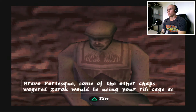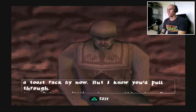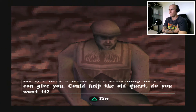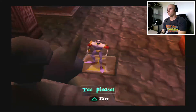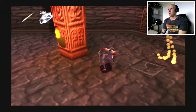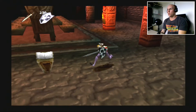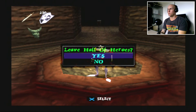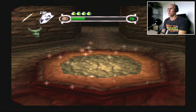So we'll go back down to old Ironhammer, or whatever his name was. 'Bravo, Fortescue! Some of the other chaps said Zarok will be using your ribcage as a toast rack — but I knew you'd pull through. Here, I have a little extra something I can give you. Could help the old quest. You want it?' Yes! Ah, just money — just gold coins. Oh, that doesn't matter. Rightio, let's go back to the map, save our game, and see what level we're going to take on in the next episode. This game's got so much charm — I'm having a great time playing through this again.